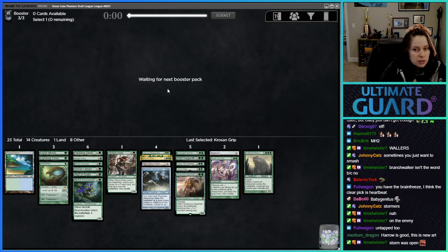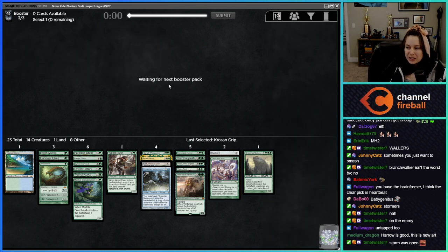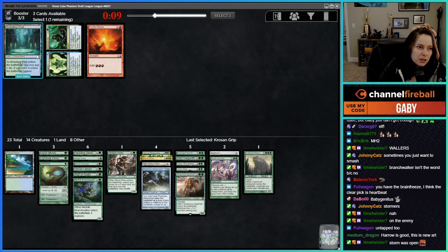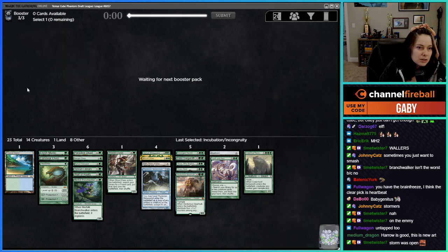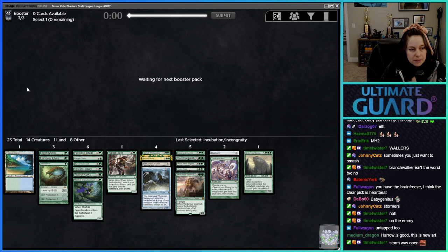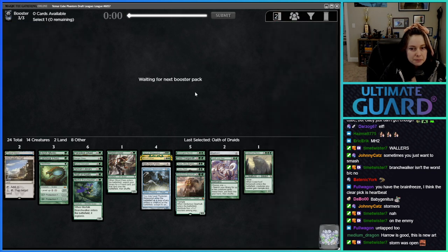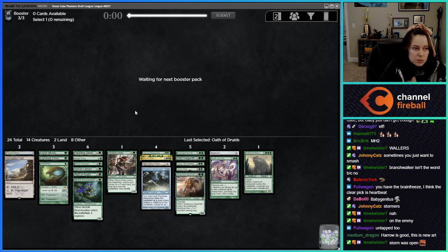Crow's and Grip looks like a good sideboard card. Storm was open. Breeding Pool — could we play it for the Metamorph? Probably not. I'll take Rapid Hybridization. I kind of feel like we might play Port, but maybe it's not worth it because we have so many forests.